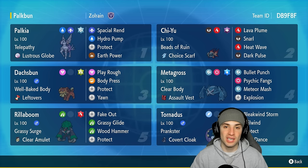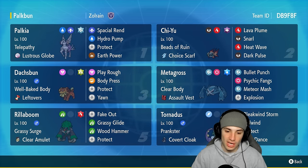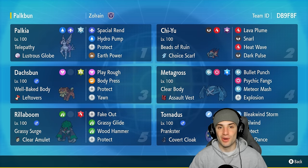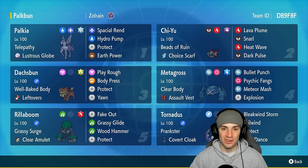Our final two Pokémon are Rillaboom and Tornadus. Rillaboom — you can never go wrong: Fake Out, terrain control, Grassy Glide, and Wood Hammer. Tornadus is great for support — weather control, speed control, gotta love it. If you want to rent the team yourself, the rental code is in the top right-hand corner. If you enjoy today's video, make sure you leave a like and subscribe. Without further ado, let's hop into our first match showcasing Origin Palkia in Regulation G.